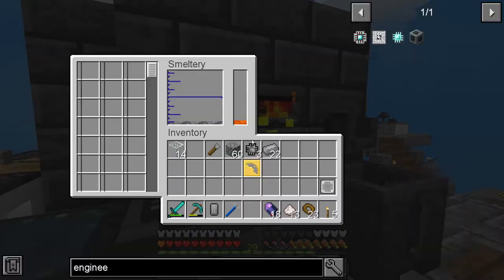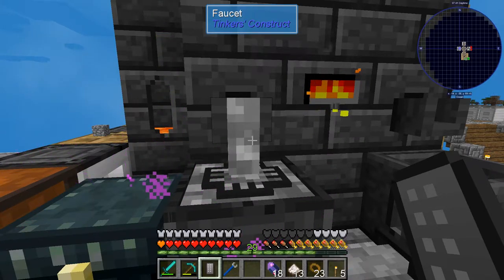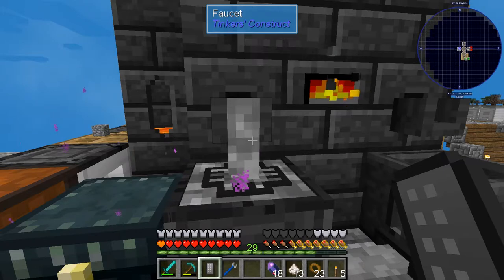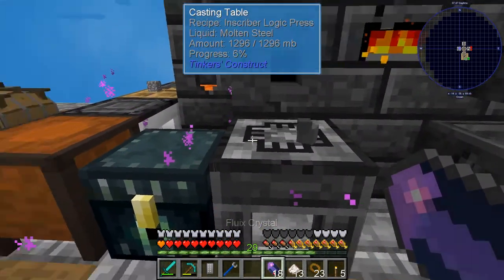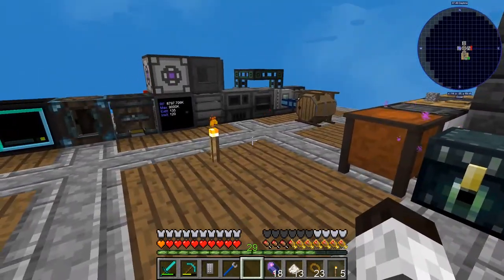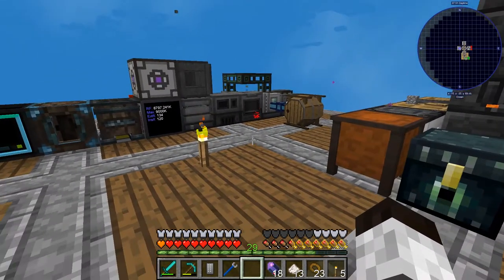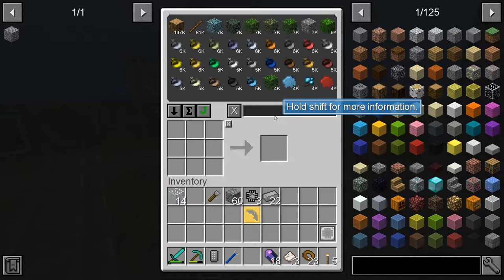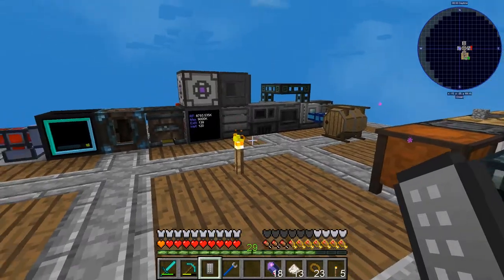We have our steel here, so let's get at least closer to doing this. We have the logic press and we need to make a logic processor. The logic processor is a gold piece, one of these printed silicons, and one of these — with just silicon. Let me double check — yes, it uses gold.